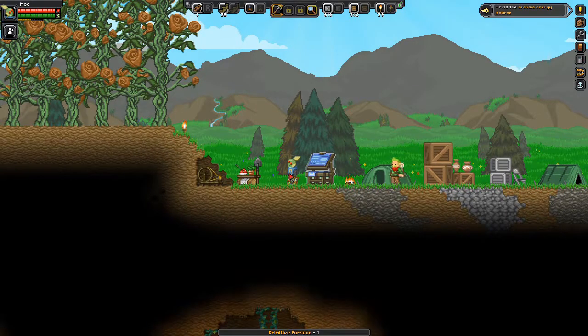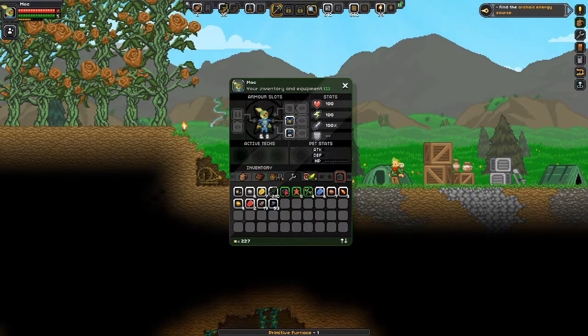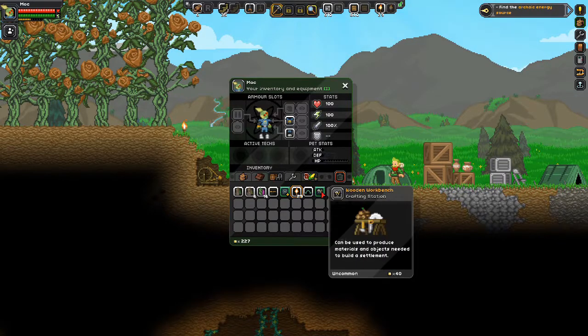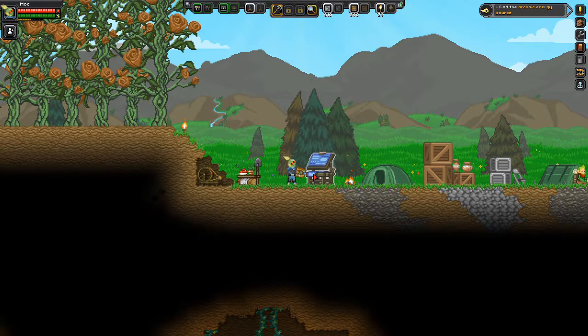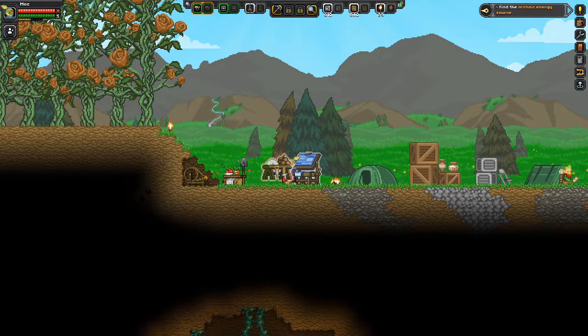Let's put them down and see if we have some room to do so. Let's go into our inventory and put them up in our hotbar. Here's our wooden workbench, which we'll put right over our rope here for a minute. Then we got our primitive furnace, which we can put right there. So let's drop these down so we can see how they work.